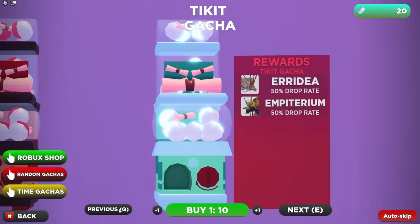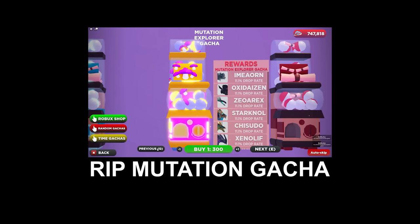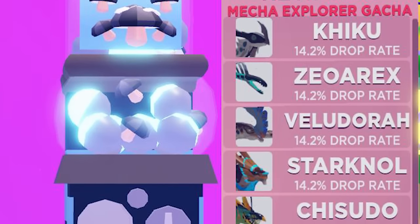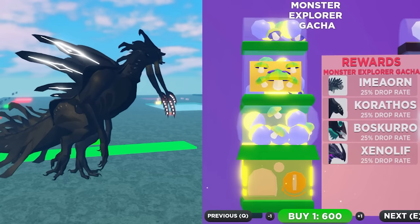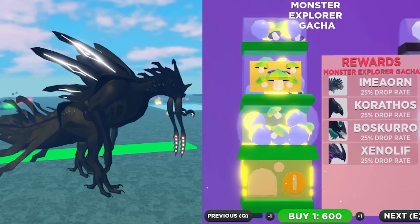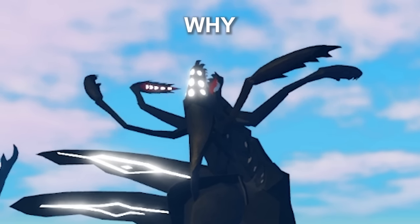...and scroll until you get to the Mutation Gacha, you will notice that it's gone — it got replaced with a new Mecha Explorer Gacha and the Monster Explorer Gacha. And in the new Monster Explorer Gacha, we have the Corathos. But we can't just spin this Monster Explorer Gacha.